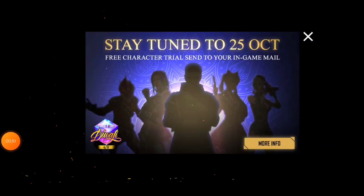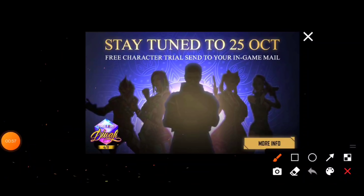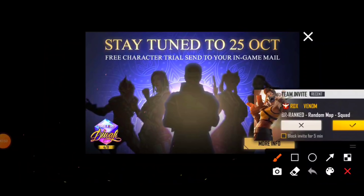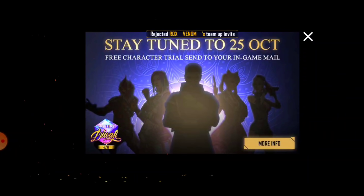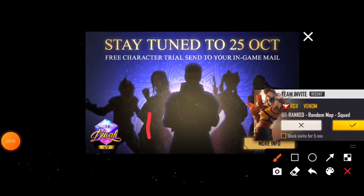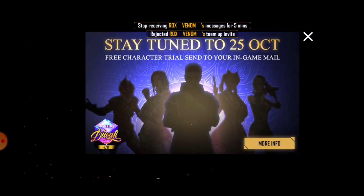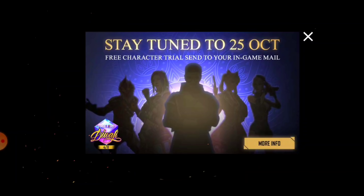Let's start this poster which you can see in the game. Here it is written: 'Stay tuned 25 October' and it is written 'free character trial sent to your in-game.' This means that you are going to see the mailbox, and if you look at the characters, here you will see 5 characters.